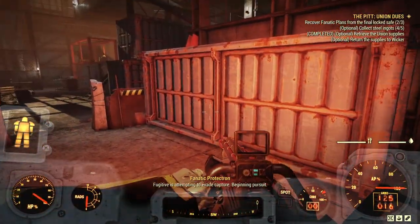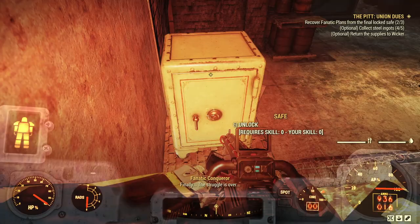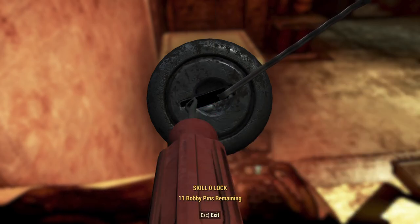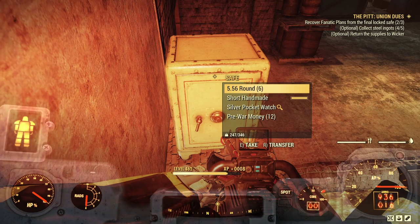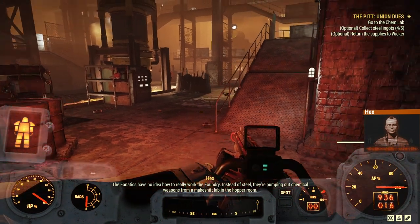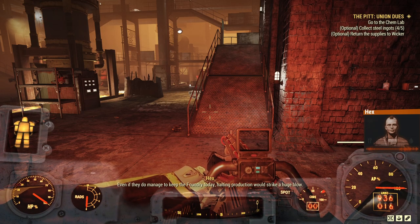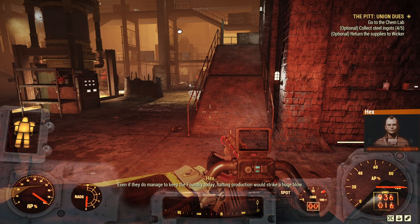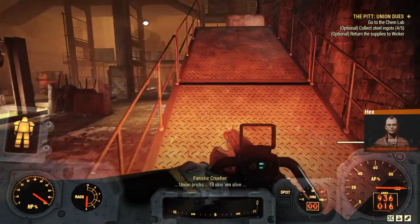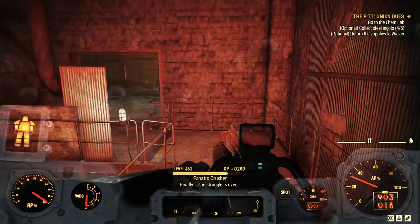Some more running around later — and now we have another objective. Seeing as we're here anyway, we've got a secondary objective. In this case it involves destroying the fanatics' chem lab in the foundry. This one can change a little bit, but it'll be in here while you're here anyway.